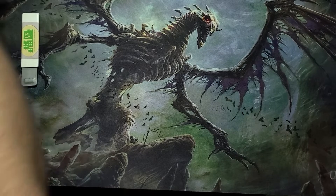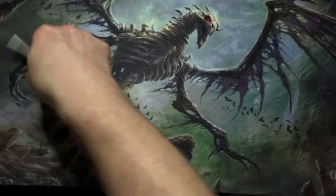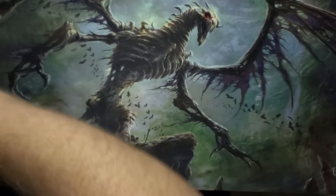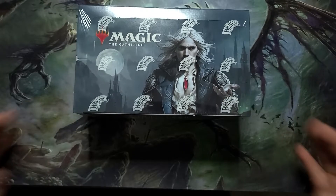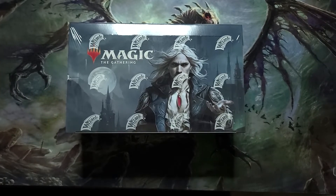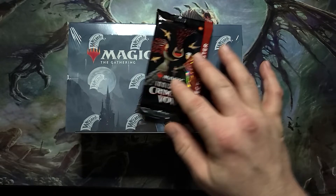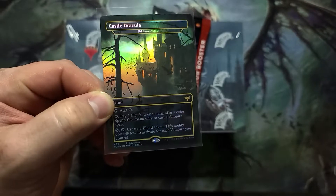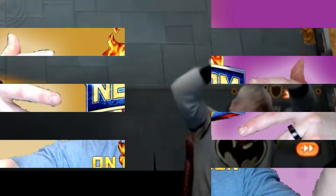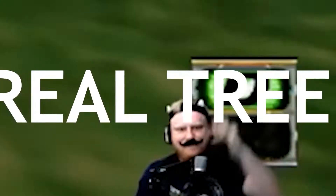What is going on everybody, Bam Bam Johnny, Real Tree Lodge. Let's open up a draft booster box — I forgot what it was for, to be honest — from Crimson Vow. And let's crack open a single collector booster, why not. Here's the fun promo card, the full art version of Council Dracula. I think I got this — oh my god, I think I got this. That's a nice little style.